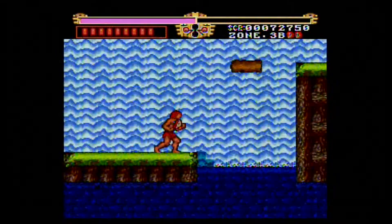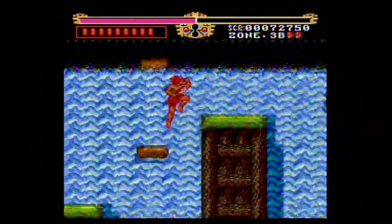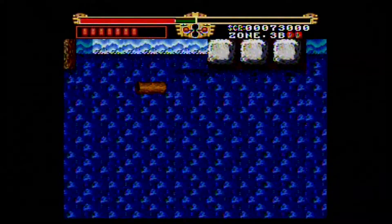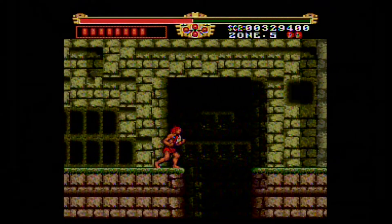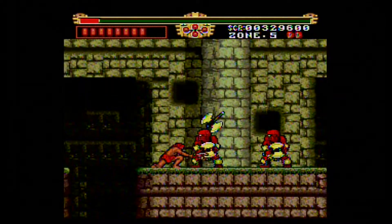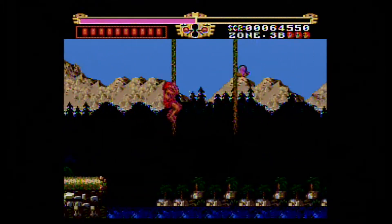The Legendary Axe is known for its difficulty, and a lot of that stems from getting knocked back and falling into a pit when hit by enemies. This is reminiscent of games like Castlevania and Ninja Gaiden. Watch out if you're standing at the edge of a platform and be alert when jumping from one platform to the next — you'll never know what awaits you on the other side. It helps to memorize enemy placement and their movement and attack patterns.